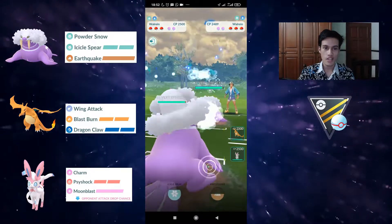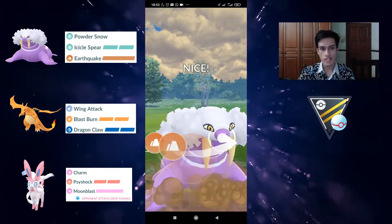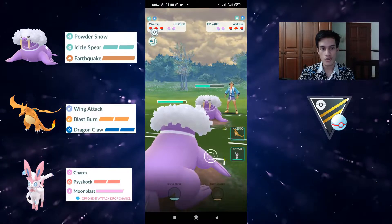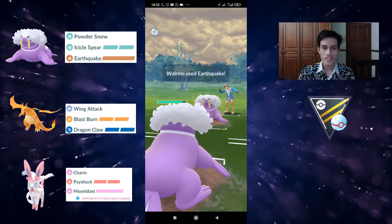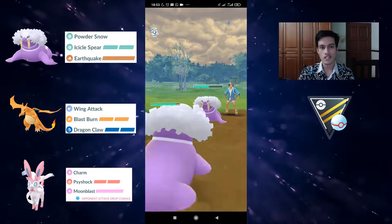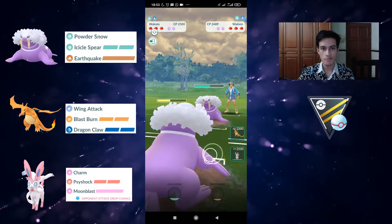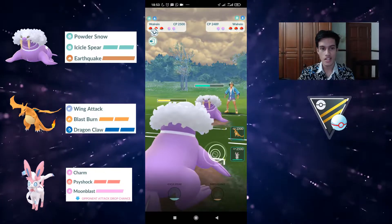Here they have Togekiss and bring in a Walrein into the mirror. Even though Walrein is very advantageous against Togekiss because we deal super effective damage, we can still safely stay in knowing Charizard can out-spam the Togekiss later. But the lag killed us here — you can just see that after they wanted to throw Earthquake, it did an exponential amount of damage on my Walrein — it wasn't supposed to do that much. We freeze for the longest time, and the next time we actually managed to attack, our Walrein is dead.